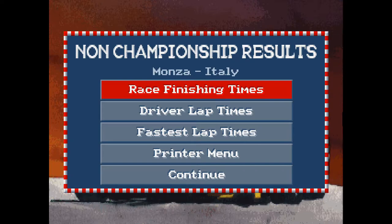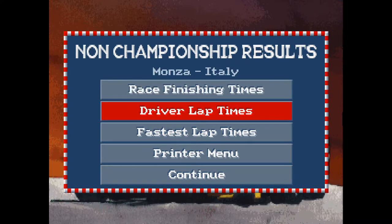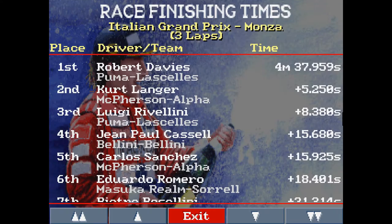Let's have a look and I'll give you a breakdown. It's a non-championship race, just to show you the basics. Robert Davis finished with a time of four minutes 37. And there we are — Carlos Sanchez. We were 15 seconds off the pace. I think if we had gotten their start, we might've been able to hold them off.